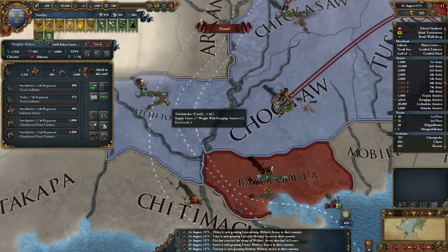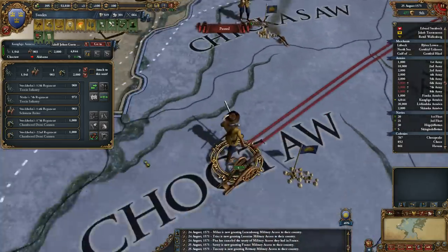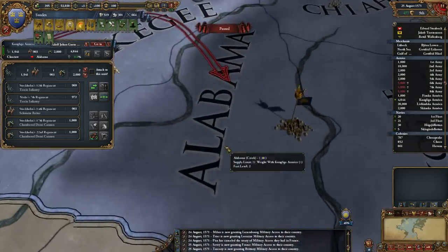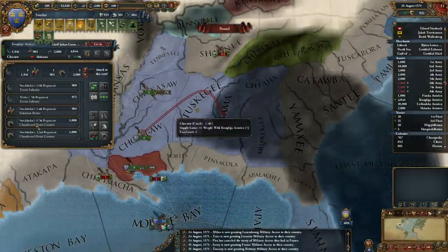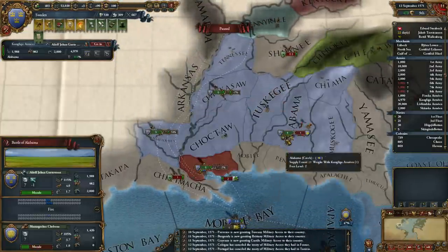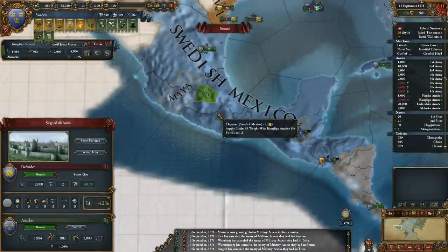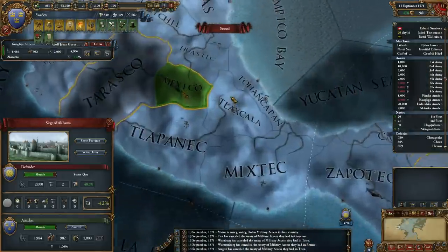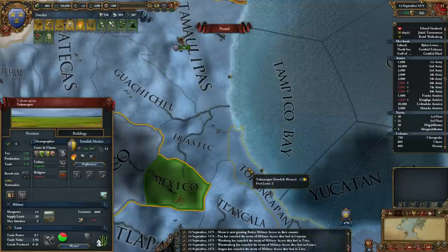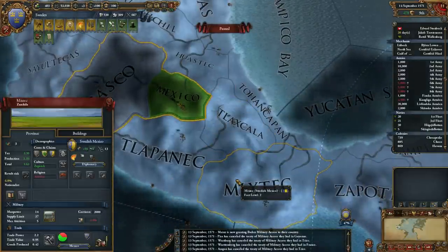Where's their capital? Hopefully it's not within Louisiana territory. No, it's not. So I'm going to leave them with Alabama, probably. Any rebellions over here? No. Looks like maybe they've been called up then. That's Swedish New Mexico — good.